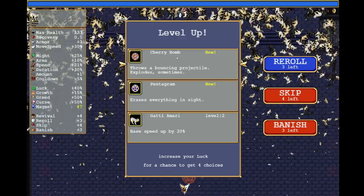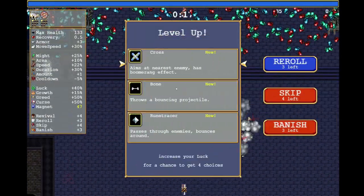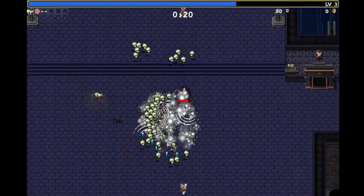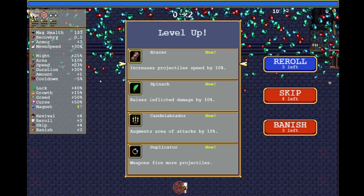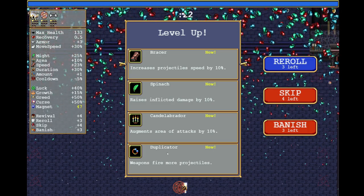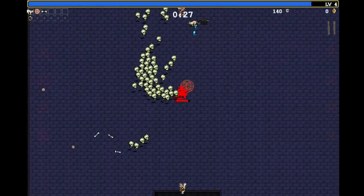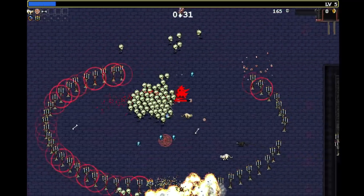As you can see, Cherry Bomb — and Bone as well — are insanely rare weapons. So how did I get them? I bumped up their weight, and that is the only thing I changed. They are now common weapons, and I will do a special projectile-focused build where we just try to get them as fast as possible and go absolutely bonkers.